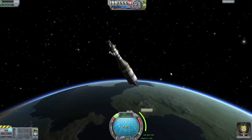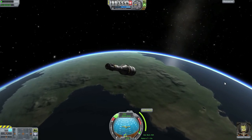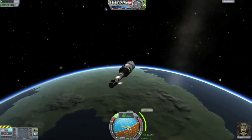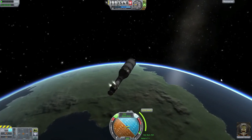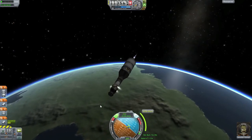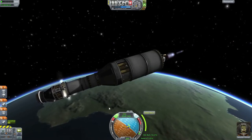RCS on. Come on, I gotta burn in like 20 seconds! Get down there, get down there — we gotta lose a lot of delta-v too. Better turn — no no no, come on. Okay, good enough, just throttle up. I'm in docking mode. Using RCS thrusters to get some extra delta-v.